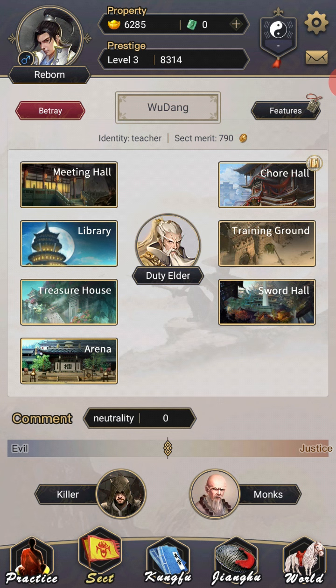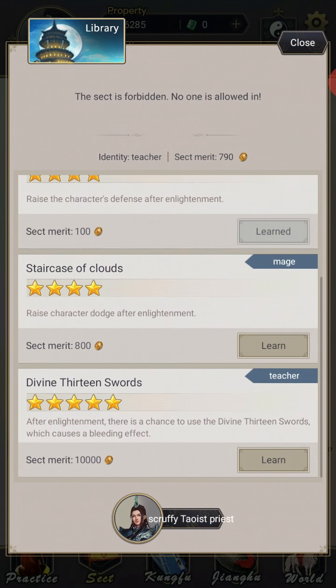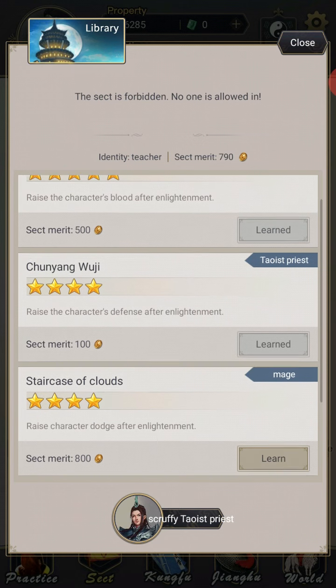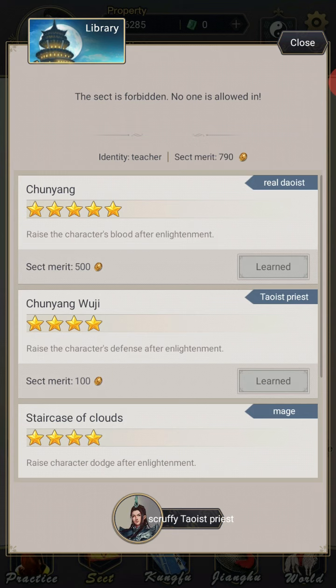The library is where all the skills are held. You will need sect merit in order to get any of those skills. I highly recommend you just do sect hopping — hop through all these sects, look for the best ones, stay there for the skills, and leave. I've chosen Spearmanship because I love spears. This particular one is a sword sect, so I don't care about the sword stuff. What I care about are these base stat increases — which is exactly what I want. That's beautiful.